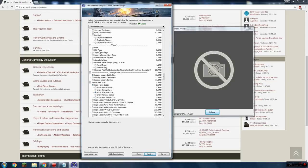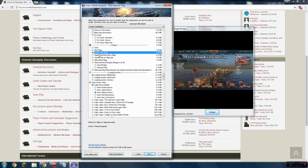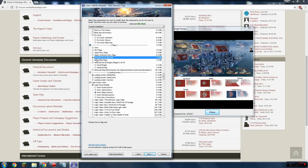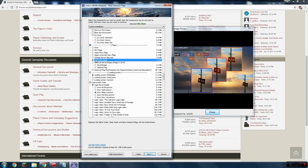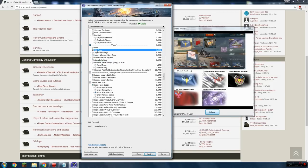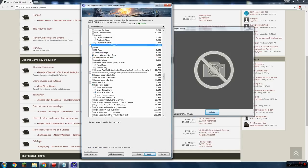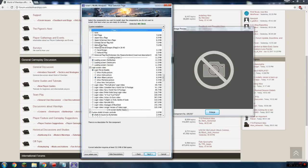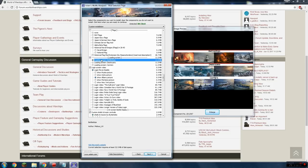The flags section has mods that show some flags in game that Wargaming has not included by default — like the swastika — for political reasons. Personally I don't use them because I want to keep down the number of mods and the general clutter, and I don't really care what kind of flag is on the ship.